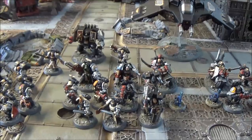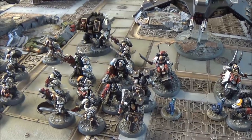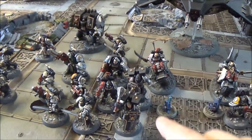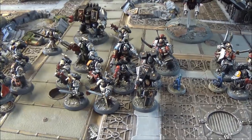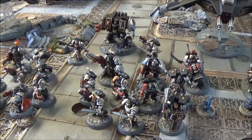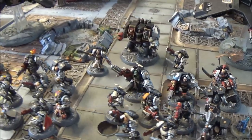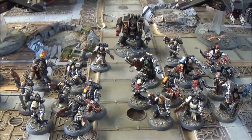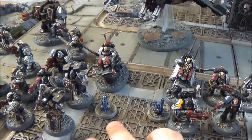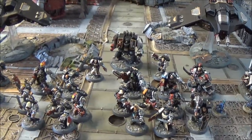The Death Watch rules are really good. If you've got a bike in the squad you can fall back from combat and shoot; if you've got a jump pack you can fall back and charge again. With both in the same squad, you drop back from combat with no penalty. With split fire they can cover all sorts of targets. If you've got a terminator in the squad, you don't have to take morale checks either. Also, if you've got a bike in your army, you can take a teleport homer - we've taken two.